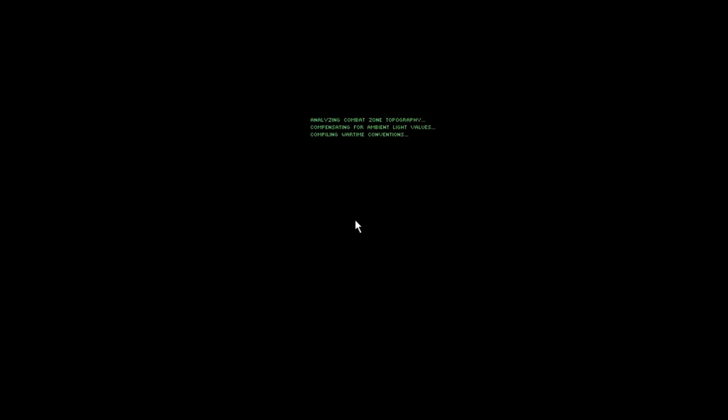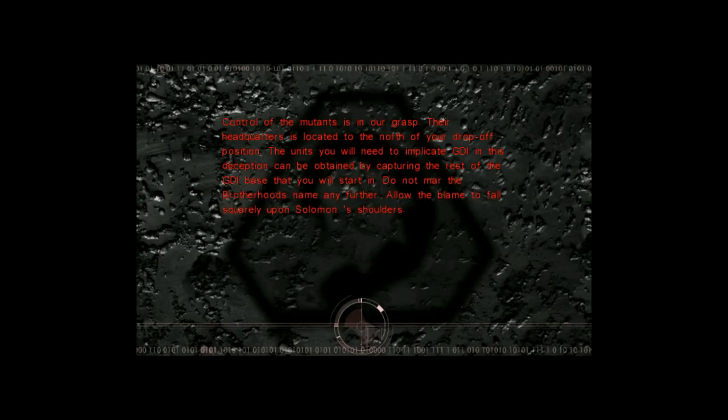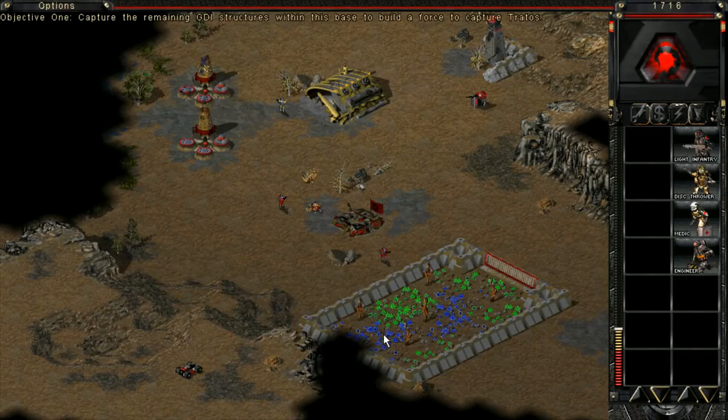Alright, so let's restart. As usual, I have no idea - I don't remember the map screen briefing or anything like that. Control of the mutants is in our grasp. Their headquarters is located to the north of your drop-off position. The units you will need to implicate GDI in this deception can be obtained by capturing the rest of the GDI base that you will start in. Do not mar the Brotherhood's name any further. Allow the blame to fall squarely upon Solomon's shoulders. James Earl Jones, no! Capture the enemy construction yard awaiting you. Use GDI units to destroy the mutant's base. Okay, let's go.